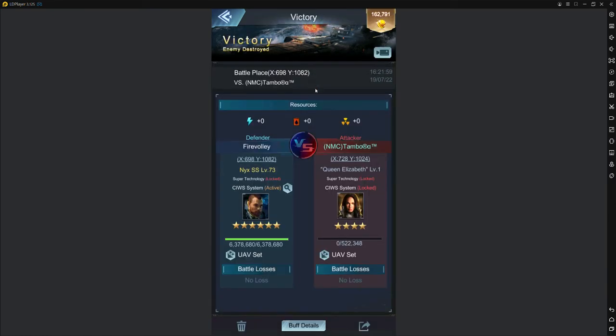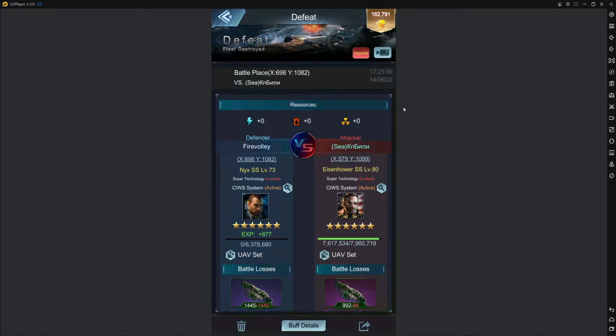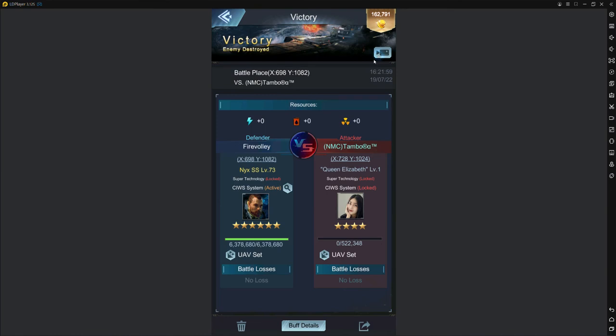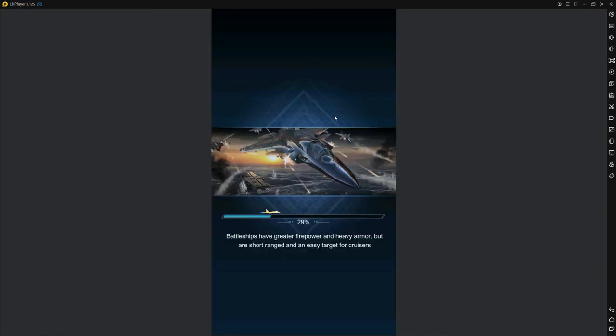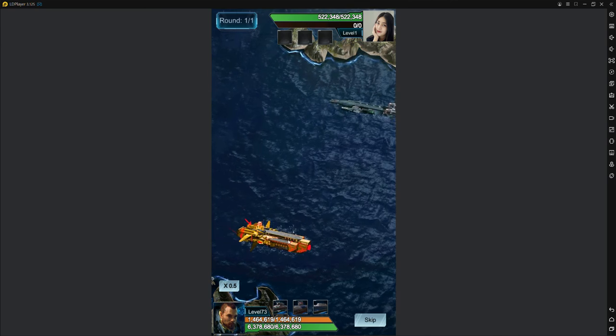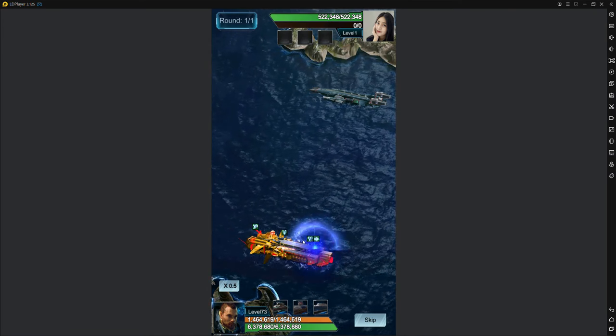Let me find a battle to show you how everything works. The first thing to happen in a fight is your chips are going to trigger. Okay, here we go. The first thing to trigger will be chips — mine went: dodge happened, barrier triggered, and bulletproof coating on this slot.